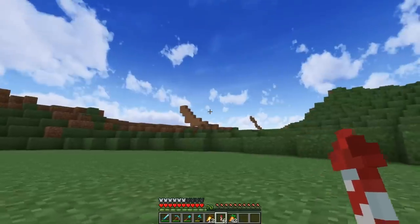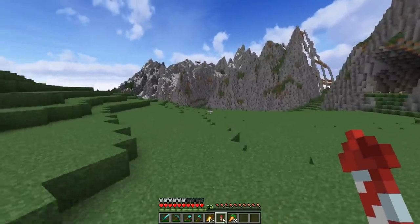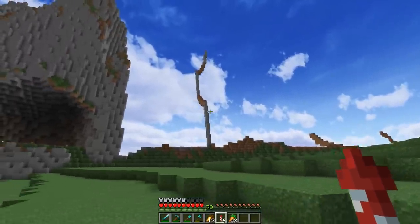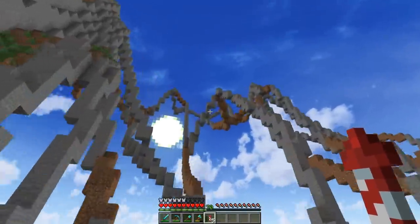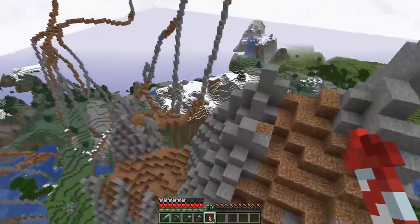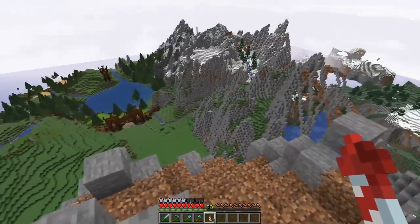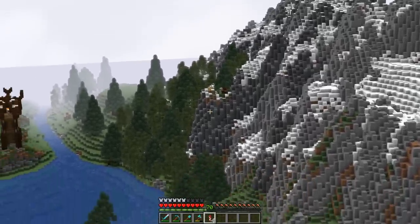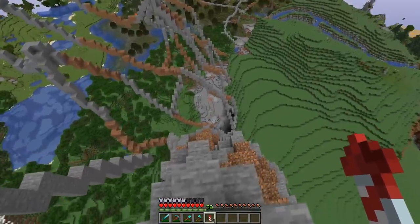We need to figure out what the mountain range going from here to over there is going to look like before we build the village - I want to make sure the mountains are totally completed going all the way over. There's a large amount of shulker boxes down this way with dirt, gravel, grass, and stone. A good amount of time later this area is now pretty much planned out for what I want it to look like. I tried adding a lot of variation and depth - like this giant part where all that terracotta is really just protruding out of the mountain.